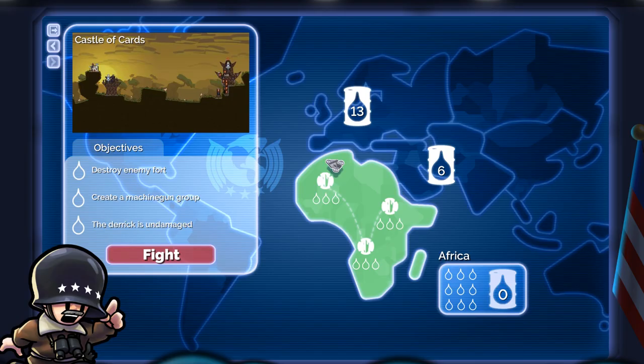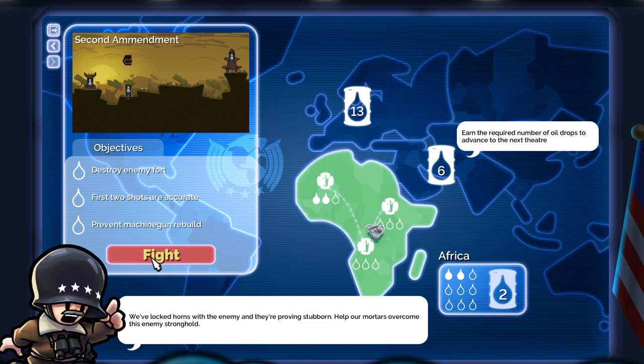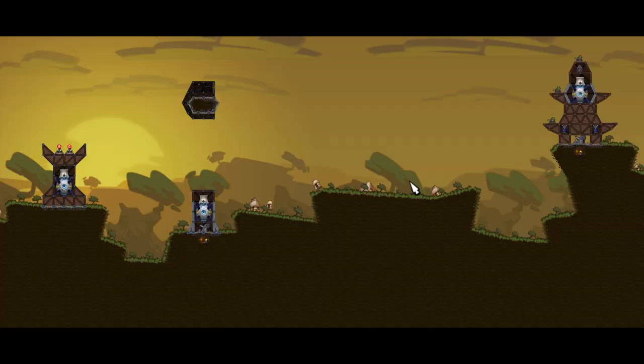Good work getting the extra objectives. The last one will ensure our advance to the next theater. Okay, next - we need six oil drops, so we need to make sure we get all of them. Objectives: destroy the enemy fort, first two shots are accurate, prevent machine gun rebuild. This is getting a little bit more difficult.